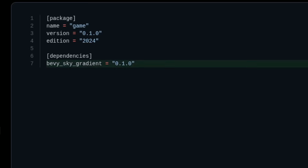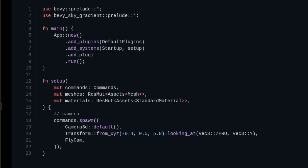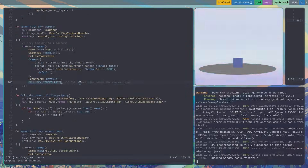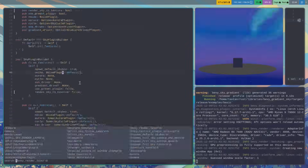Want AAA sky shading graphics in an instant? Just import the library, add the plugin, and you're done. It's as simple as that. If you're curious how this started from nothing and ended up here, let's rewind.